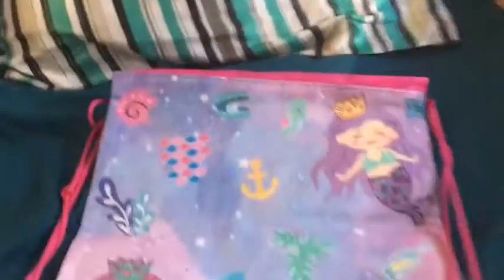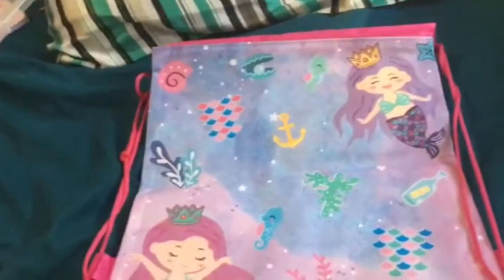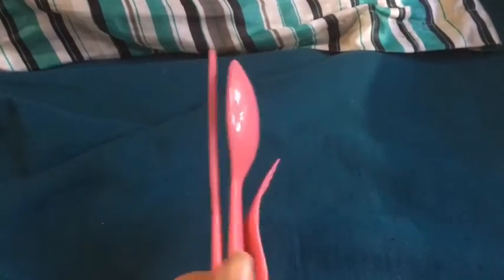Now let's do necessities. First we have this super cute mermaid bag that my Grammy donated — she is amazing and awesome, and I love her so much. Then we have a plain white washcloth from the Dollar Tree that came in a pack of four, so 25 cents per washcloth — great deal! Then we have these spoons and forks we got from Target.